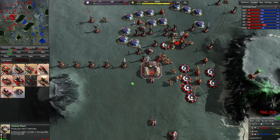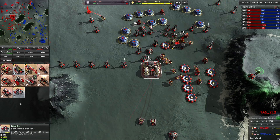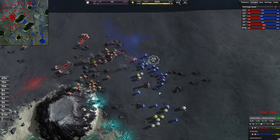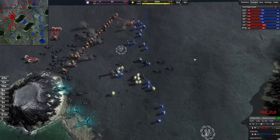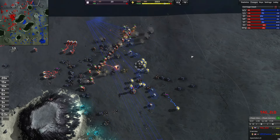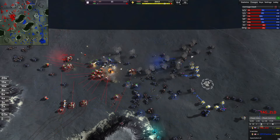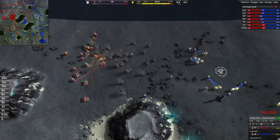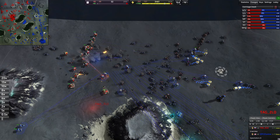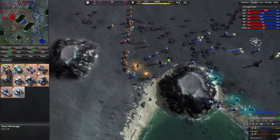Zlo is now controlling the reclaim field at the top. Also worth noting: Zlo is building a vehicle plant now, which will force Contra to change his game plan — a couple of pounders would stop any grunt-only attack. Meanwhile, Contra is starting to run out of units on the north side. We do see a vehicle lab from Contra as well, so there are three factories on the go, which is quite unorthodox.